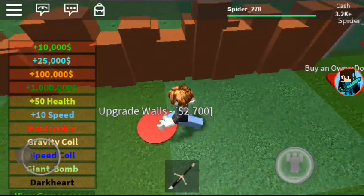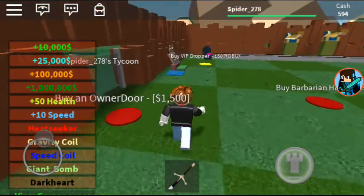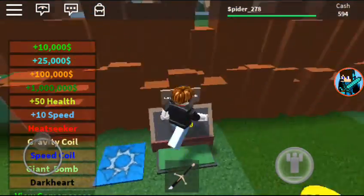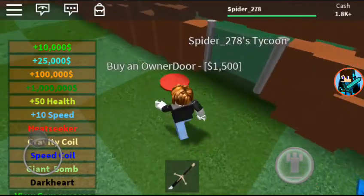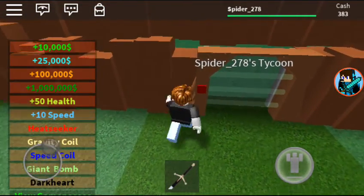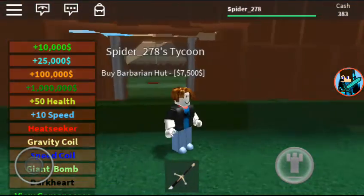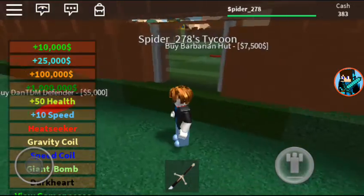Upgrade walls — I can do that. Owner door costs 1,500. We can afford that right now. Now I can let anyone I want in. Oh, there it is.